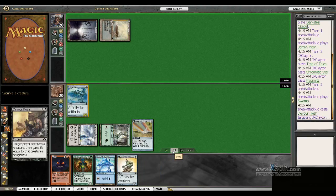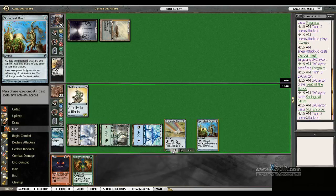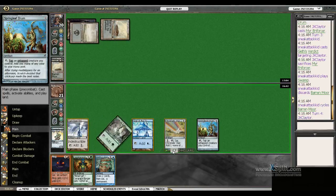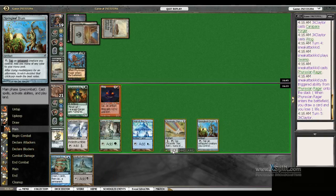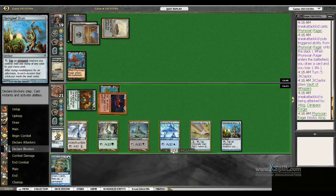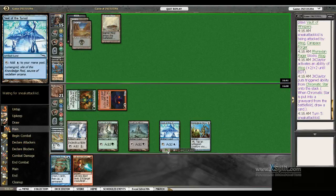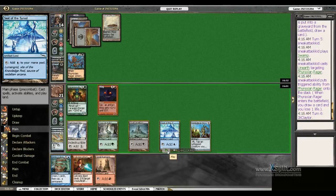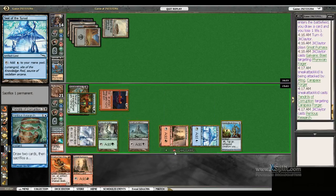We're just getting to the part where MTGO crashed on me. Geth decided that my Mirror Enforcer was not worthy of being alive anymore — his verdicts are tough. Anyway, we've got a ton of pressure and we're looking fairly good. He unearths a Rager. I blast the Rager and attack for a lot. He's at 14 right now.